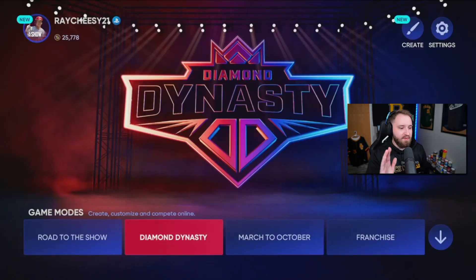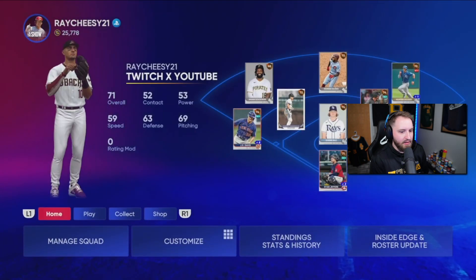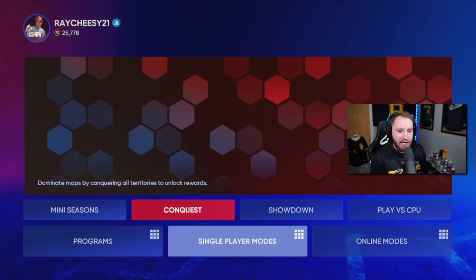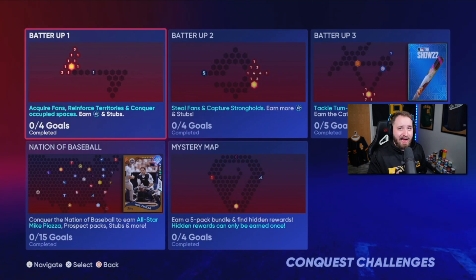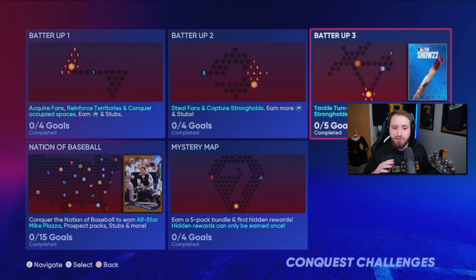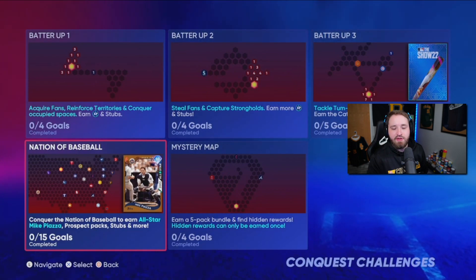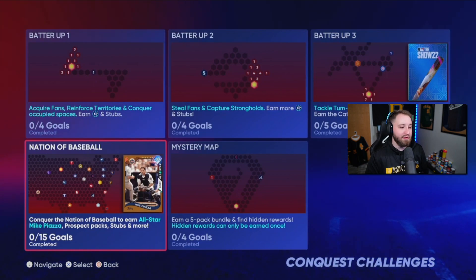If you've never done conquest before, let's take you there. Go into Diamond Dynasty and over to single player modes - conquest is right there. There are actually five different conquest maps right now. I'd say probably start with Better One, Better Two, and Better Three - those are super simple and kind of teach the ways. But we're actually going to dive right into the USA conquest map. I only try to do this one time a year.